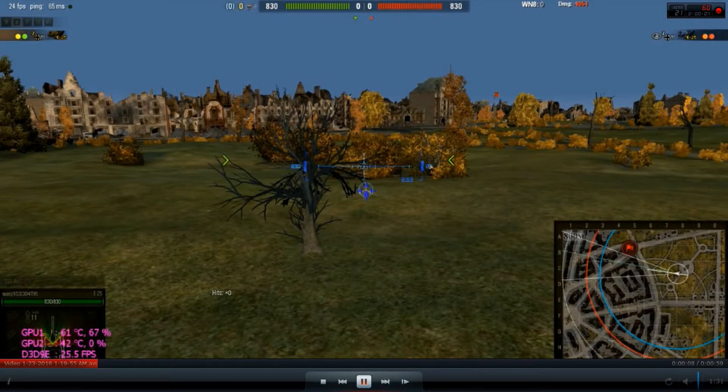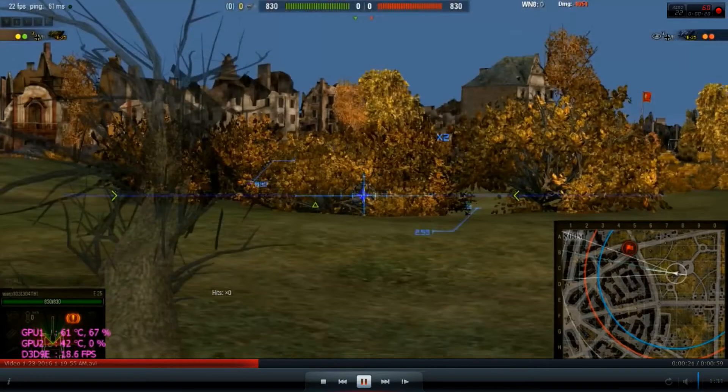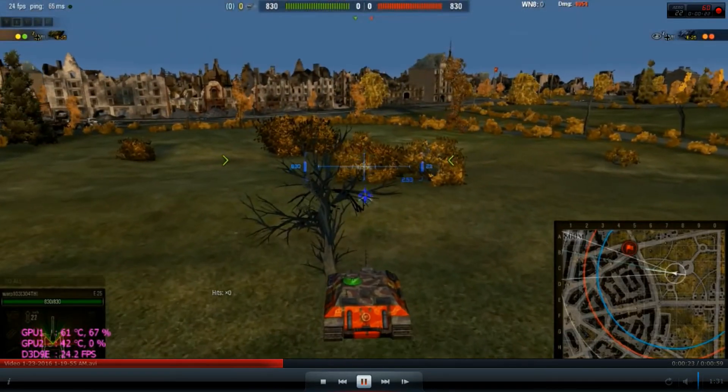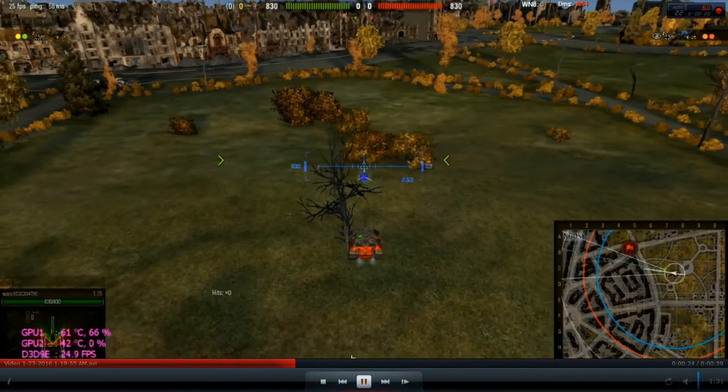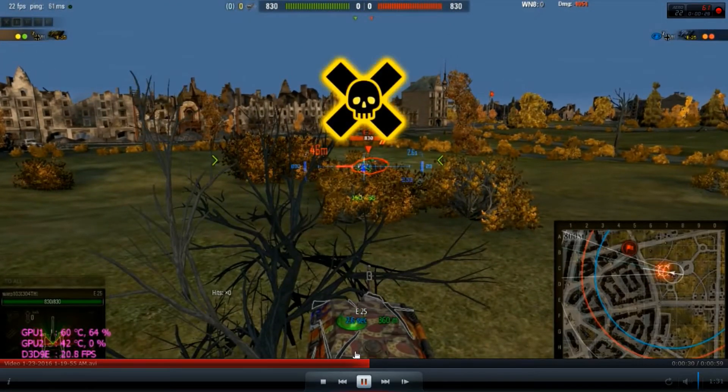A lot of you have questions about how the spotting mechanic actually works. So this is rule number one: the 50 meter rule. As you can see here, I'm not spotted. I'm going to creep in slowly and — he's spotted and I'm spotted.